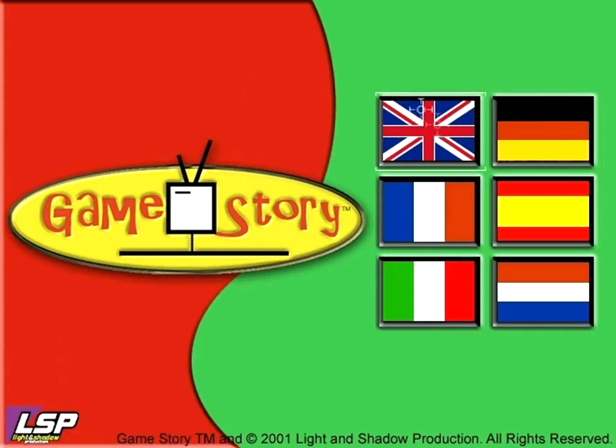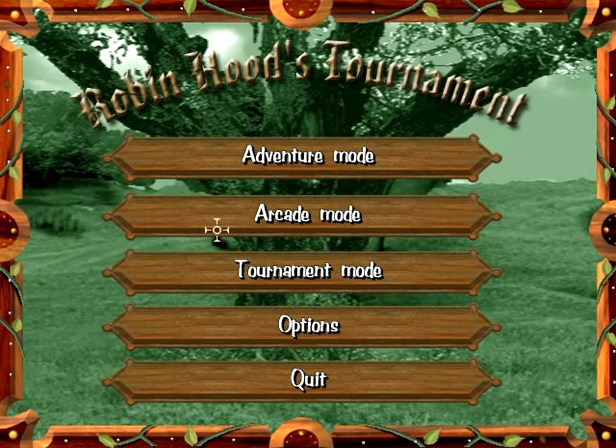So this is Robin Hood's Tournament. There are three modes: Adventure Mode, Arcade Mode, Tournament Mode, and Options.